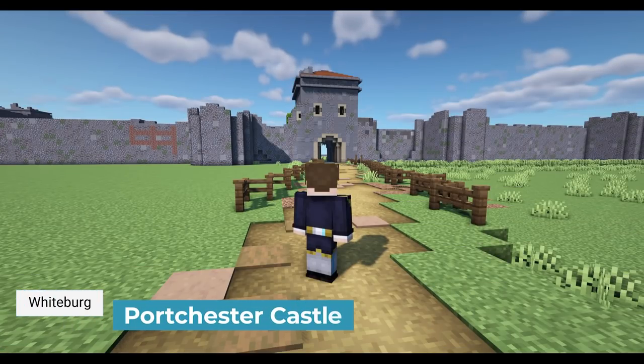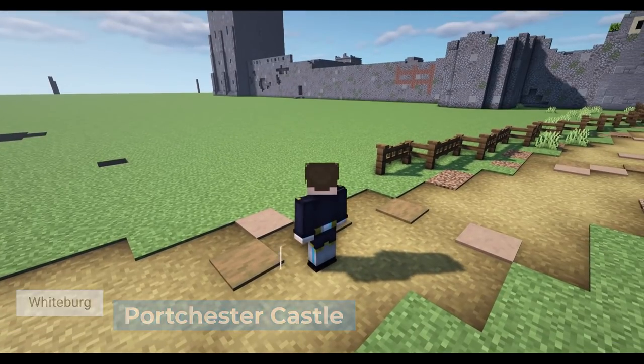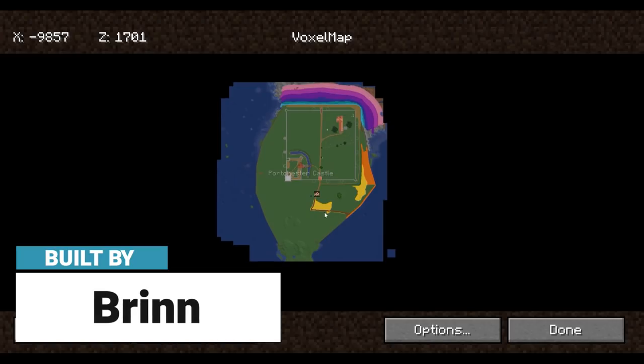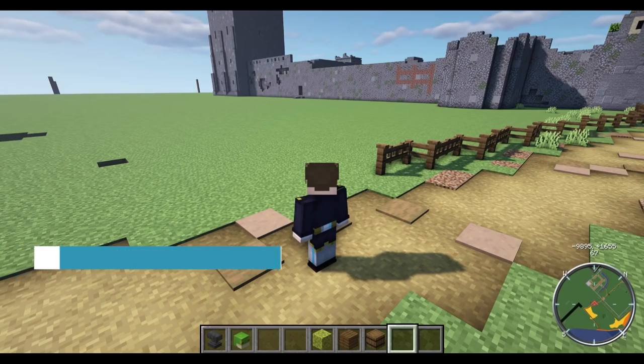So you find me standing outside here at Porchester Castle, built by Brynn. Now Brynn is currently doing the rest of the island here - this is on its own private little island in the South Sea of Whiteberg.